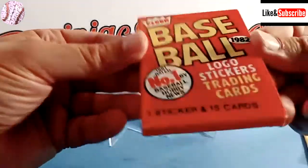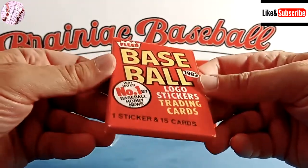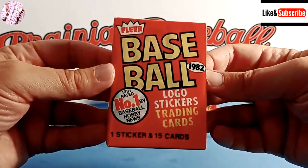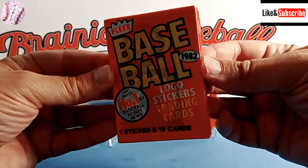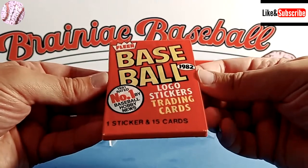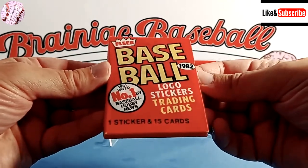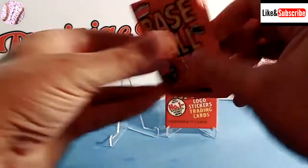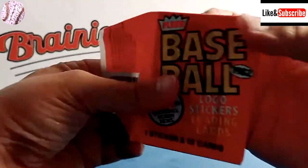We are looking for the big card today — the Cal Ripken Jr. rookie card. According to the Beckett price guide, it goes for about $40 for a card in raw condition. I could not find any prices for a PSA 10 gem mint card, but a nine is going for up to $155. So if we can find a Cal Ripken Jr. rookie card, that will more than pay for everything here.